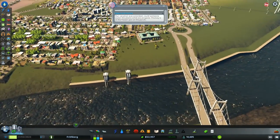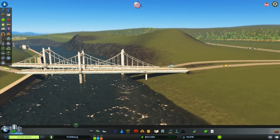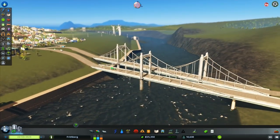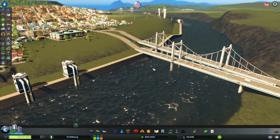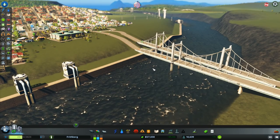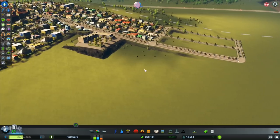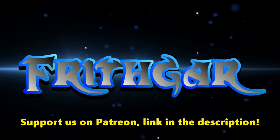All the waste management up here is working really well, and we've got our new road coming in here — I'm very pleased with that. Once we've sorted this, we need another connection over there to deal with the incineration plants, but we'll do that next time. A new entrance into the city and a university — we're slowly getting on top of things. If you enjoyed this episode, please like and share. Until next time — this is Frithgar, goodbye!